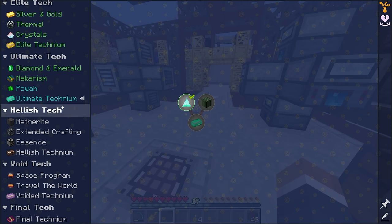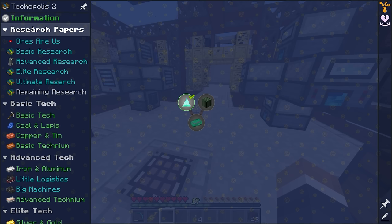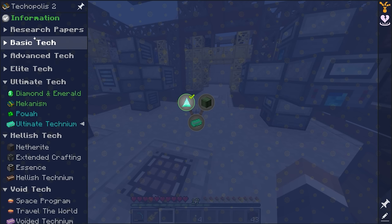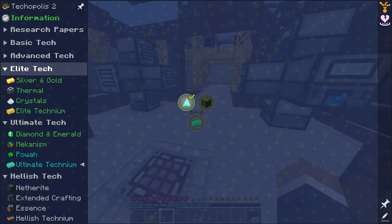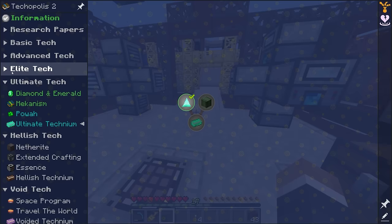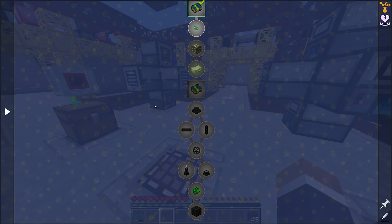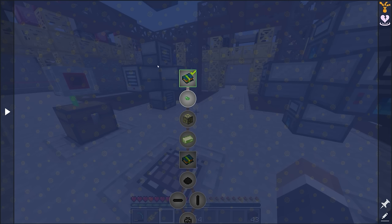I think before the end of today's episode we should be able to complete the ultimate tech section. I should also quickly collapse basically all of these quest lines here, since we don't really need to go back to basic tech, advanced tech, or elite tech. That'll make our lives easier by not having to scroll through all the quests to get to the quest line we're trying to complete.